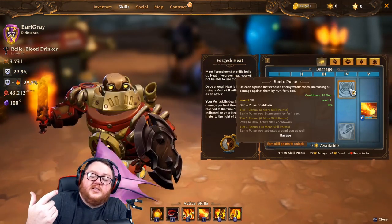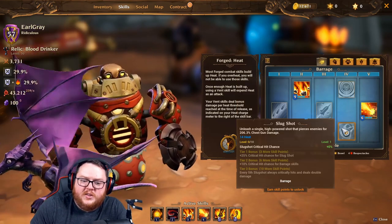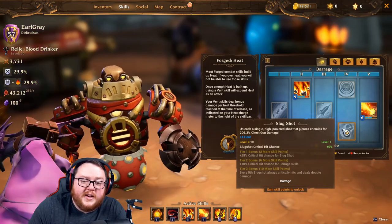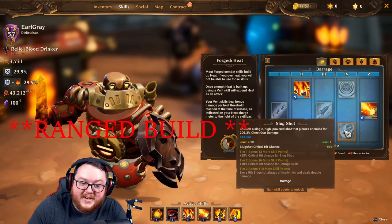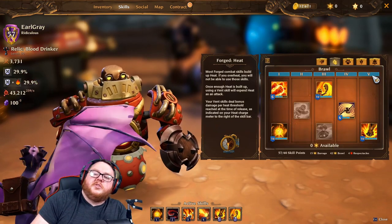You do miss out on the tier bonuses for Sonic Pulse, but your skill points are limited. The other option in this tier for a ranged build is Slug Shot — really good sniping potential with a lot of damage. It was definitely my favorite back in Torchlight Frontiers and it does a hell of a lot of damage. Definitely grab that if you're going for a ranged build.